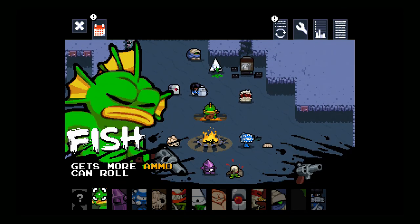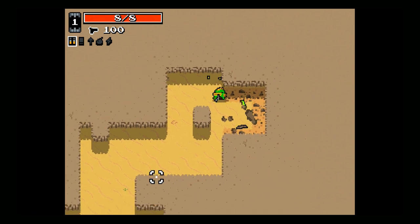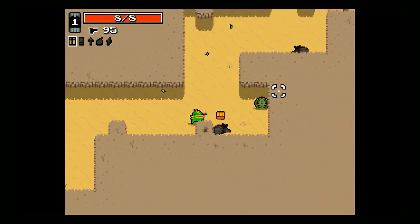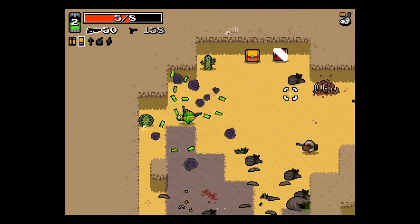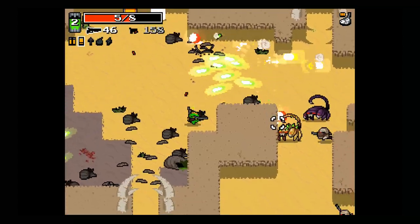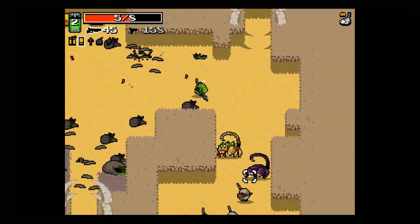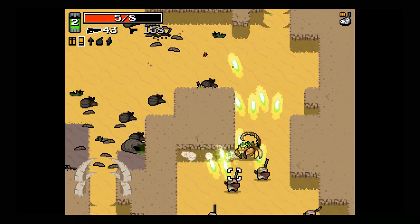Fish is a fairly straightforward, balanced character. His passive ability has him start the game with 102 bullets rather than the standard 84, as well as getting more ammunition from pickups and the lucky shot mutation. This helps him use something other than a bullet weapon as a main firearm early in the game. I recommend in my general mutation strategy video that players take at least one ammo mutation, but Fish can skip this in favor of other mutation synergies.